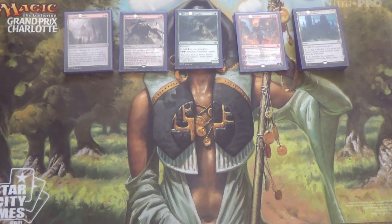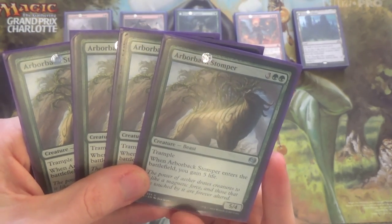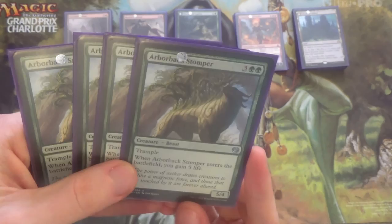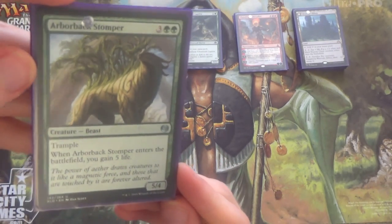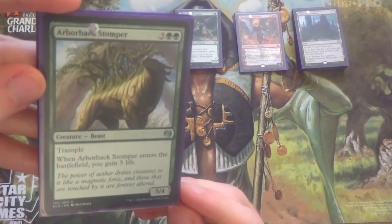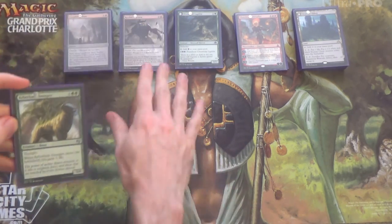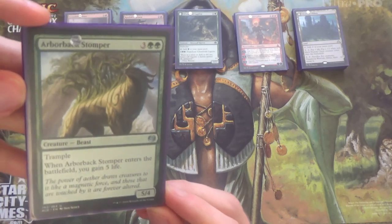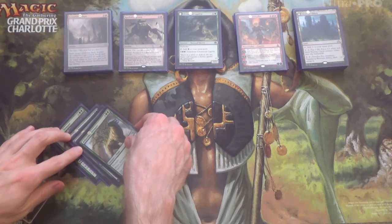First, we get to four Arborback Stomper. What to do against aggro decks? I've experimented with the one-mana 0/3 defender with landfall — you gain one life — but not as good, I find. Granted, sometimes they can beat you quickly enough that you don't get to five mana. But if you do, you gain five life and it's a 5/4, it gives you another win condition and increases your threat density. It's likely enough that you'll get to five mana that I think Arborback Stomper is better, but your mileage may vary.